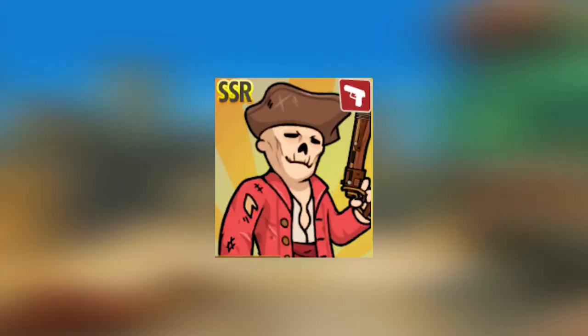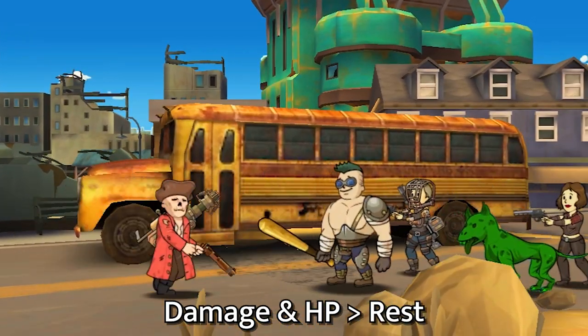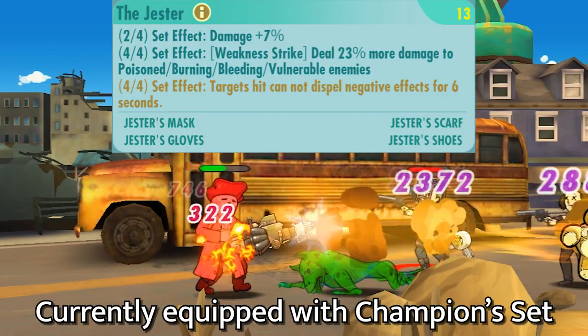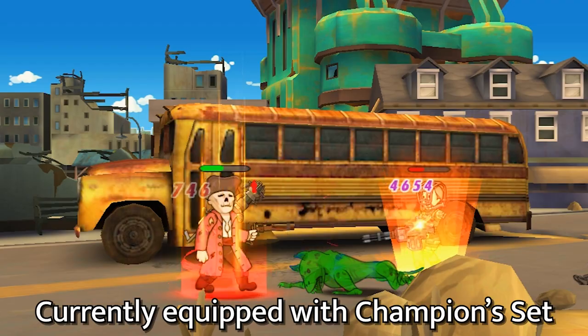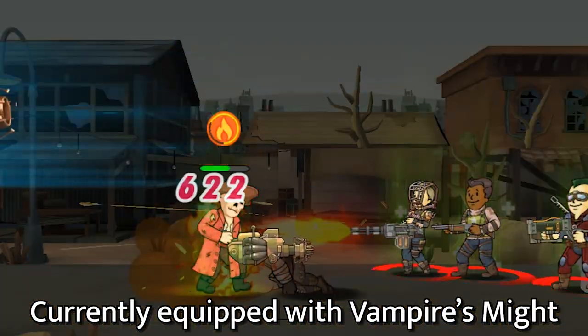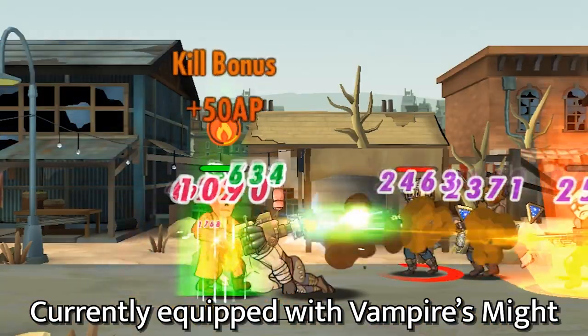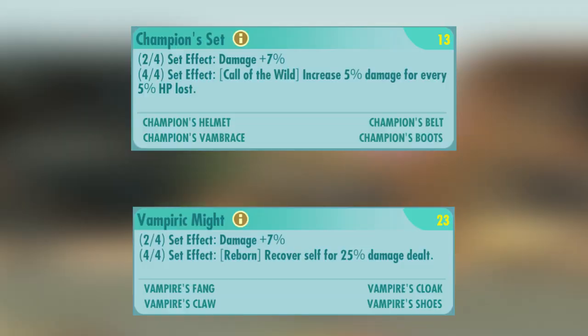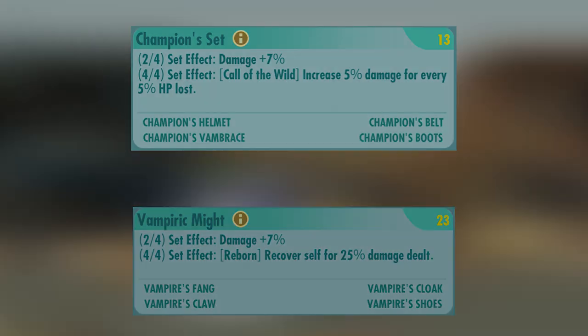Up next we got the Mayor of Goodneighbor. The stats you want are damage or HP, ideally both. For attachment, although the Gesture gives him a unique set effect, you should run this based on the circumstance in which your team has a character that can help trigger the Gesture's bonus. Otherwise, given he is completely immune to crits, on his own you can also run Vampire's Might, Champion Set, and maybe even the Brotherhood of Steel.